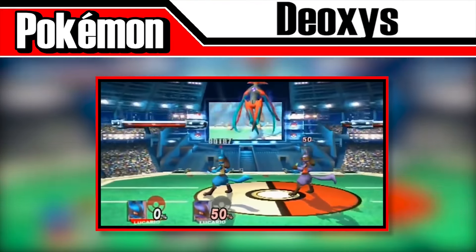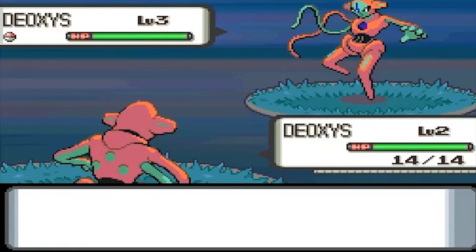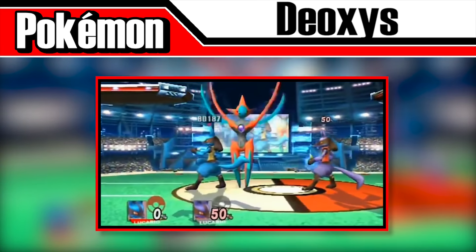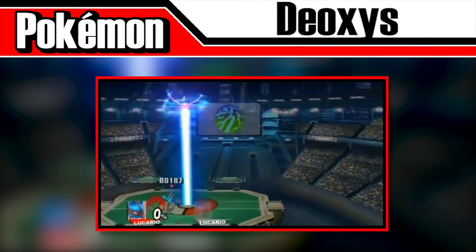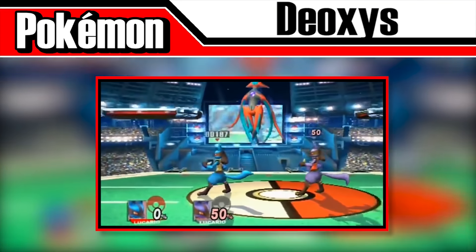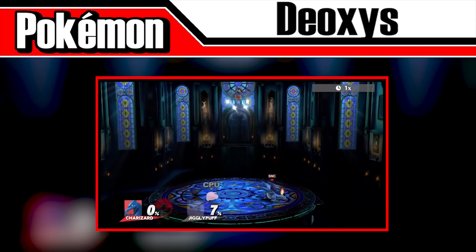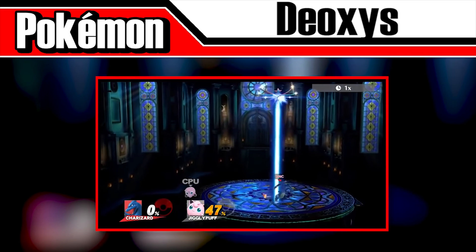Deoxys was one of many legendary Pokémon introduced in Brawl and probably one of the strongest. Deoxys will use the move Hyper Beam, which in the Pokémon games is a very powerful move that requires a turn after to recharge, and it's the last move that Deoxys can learn from leveling up. This psychic-type Pokémon will fly upwards upon release, meteor smashing anyone that touches it. Once at the top of the screen, it will shoot out a huge blast of energy downwards in a straight line. The move is a multi-hitting attack at first, which is nearly impossible to DI out of, but then the beam narrows and becomes a one-hit KO. In Smash 4, the one-hit KO feature was removed, making the attack less intimidating.